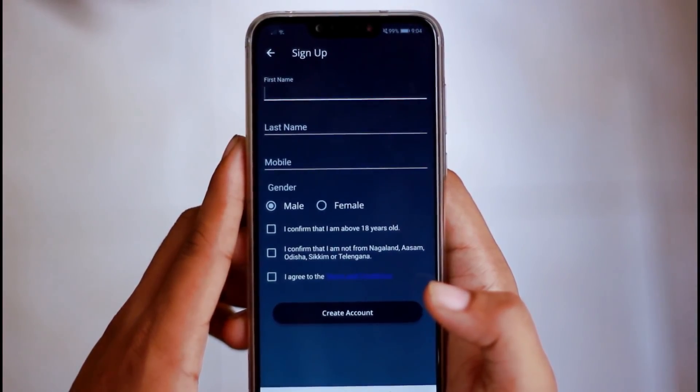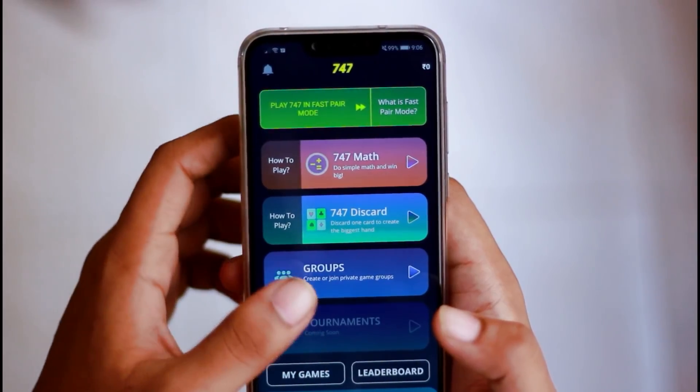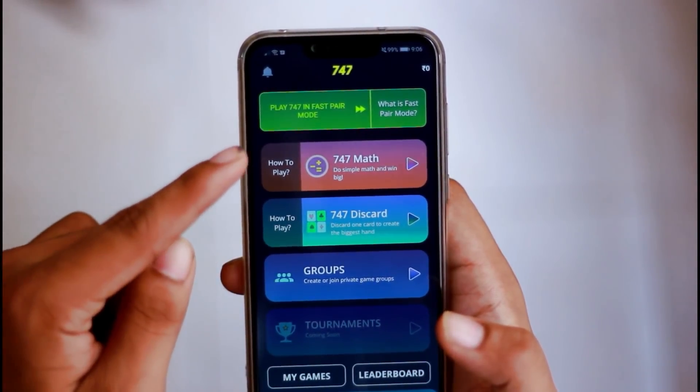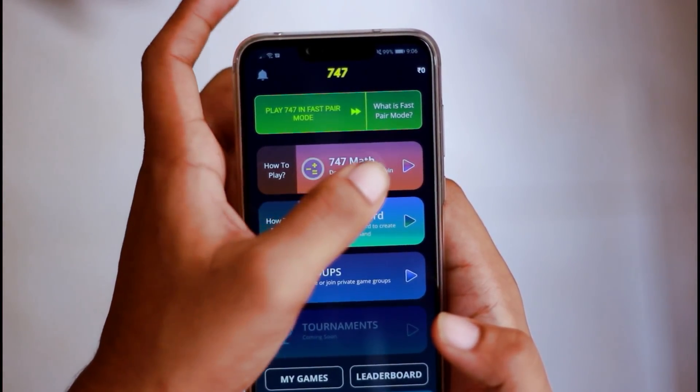So, we will also use the app. You can use the app in the first place. For the first option, we will have a first option with OTP. So, we have 3 options, and this option will select the app.